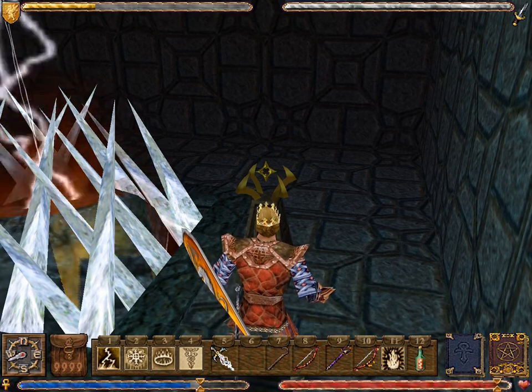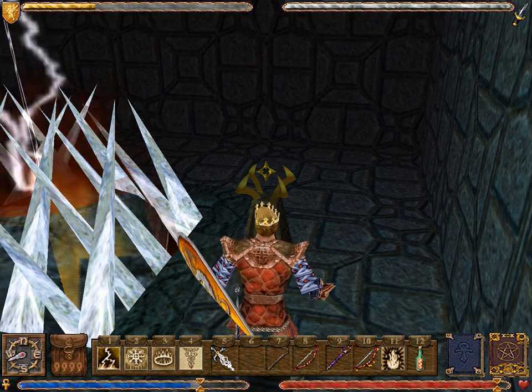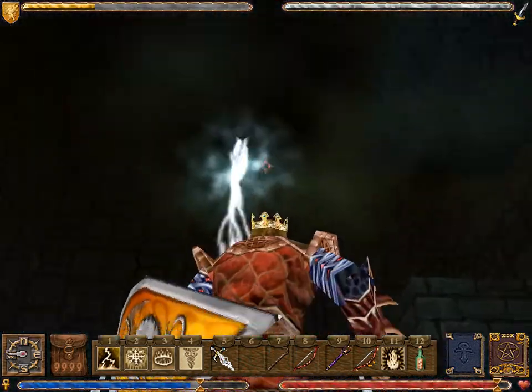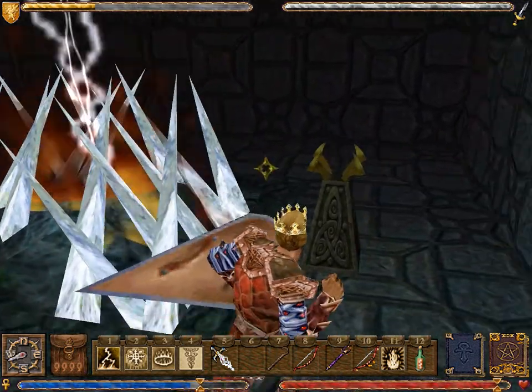Hello and welcome back to Let's Play Ultima 9 Ascension. In our last video, the Avatar finished exploring the entry area of the Abyss and then made his way down into this shaft that contains four elemental mazes.